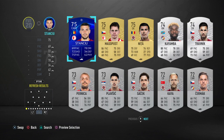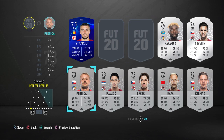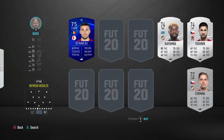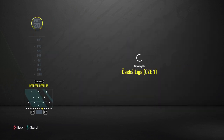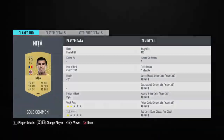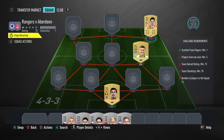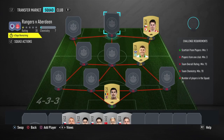Going down the squad, they're basically all Slavia Prague players or similar. We'll start with the goalkeeper who is Nita — Florin Nita — just 300 coins on bid. I'd recommend bidding on basically all of these players to get them cheaper. Next is Lucas Masalpust, 350 coins for him as well.